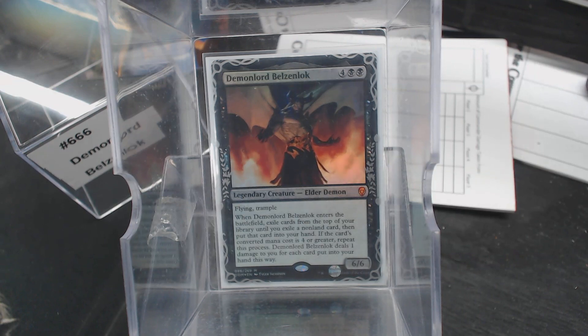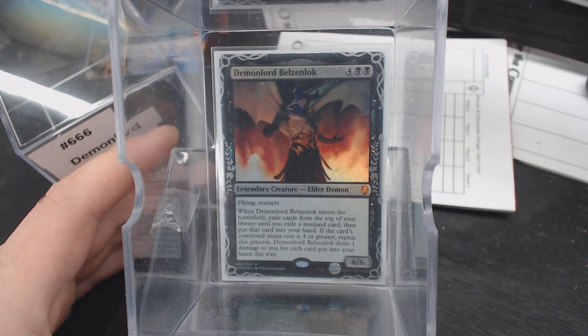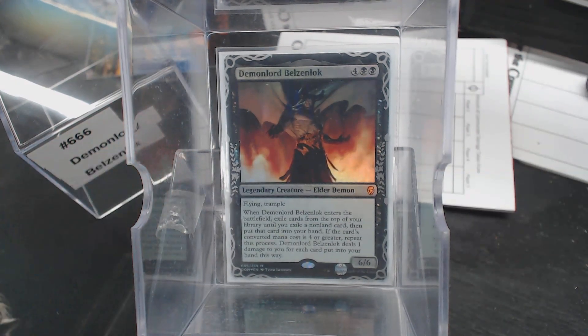This is one of Liliana's demons — the last demon she made a pact with, of her four demons. She ended up killing them all. Not that it mattered a whole lot to her, but it's a different story. Here we have a 6-mana 6/6 Flying Trampling Commander, Elder Demon, so you can still play EDH.